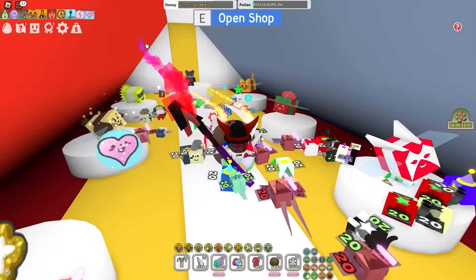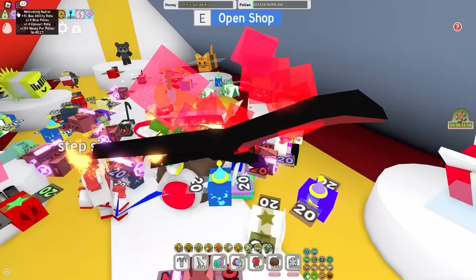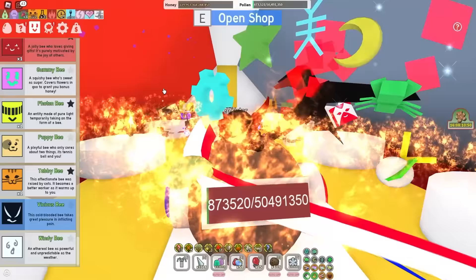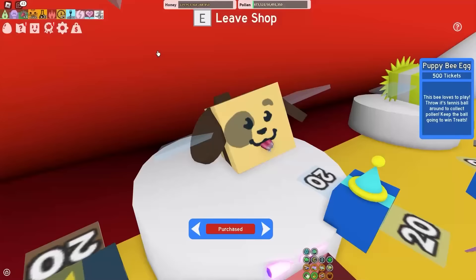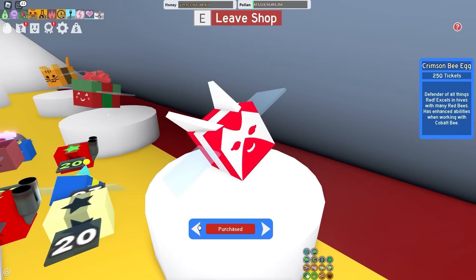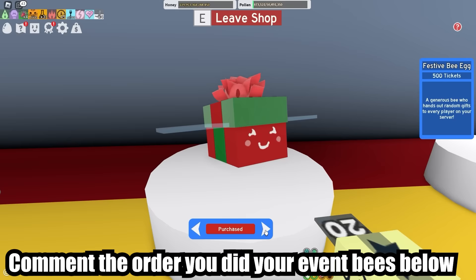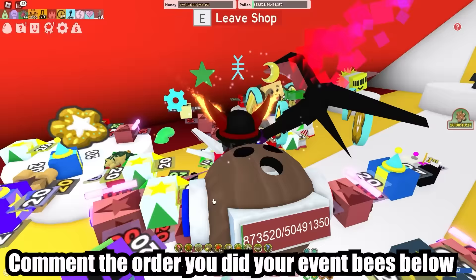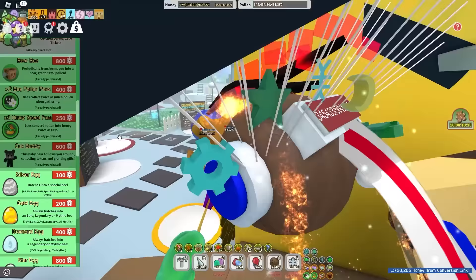Keep every single mythic bee you get because they're not easy to get. Now for event bees — there are a total of 11 event bees in Bee Swarm. The order I'd recommend getting them: cobalt and crimson first, then tabby bee, then festive bee, then photon bee. Puppy bee if you really want to, but it's not required — I wouldn't buy the cub buddy for 2000 tickets.